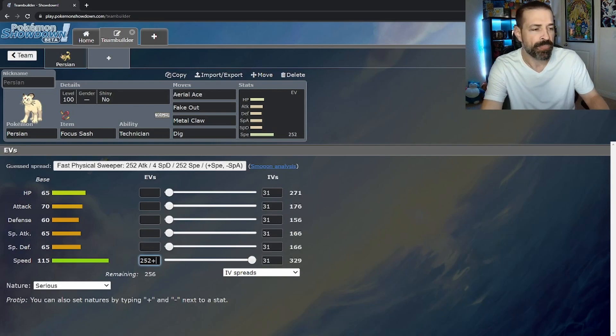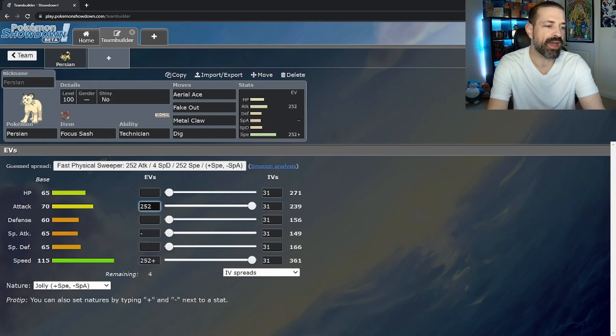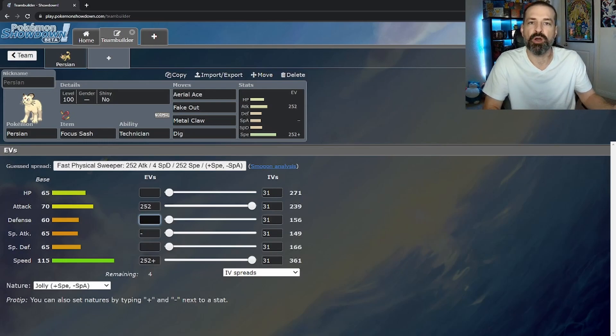You'd probably want to max out EVs in Speed and, since you want to make sure you're the fastest Pokémon out there, definitely use a nature that's plus in Speed. I'd make it Jolly and also max out Attack, since it's not going to be out there long so investing in bulk isn't crucial. With a Pokémon like Persian, maxing 252 Attack / 252 Speed / 4 HP is probably the best route, though the 4 extra EVs could go in Special Defense or HP.